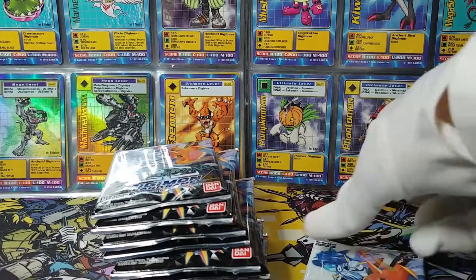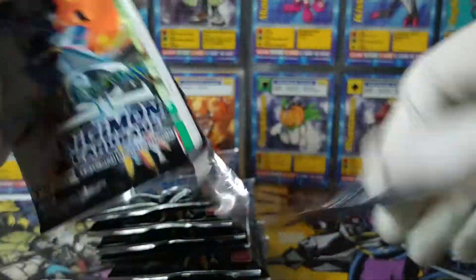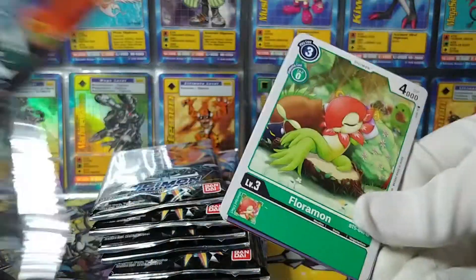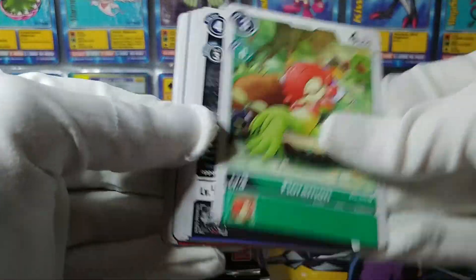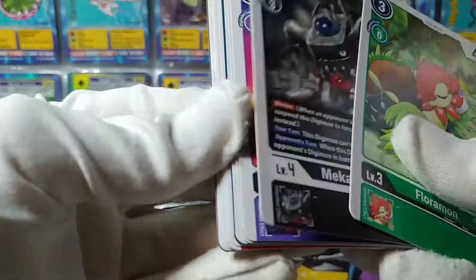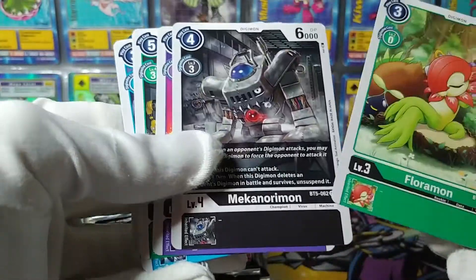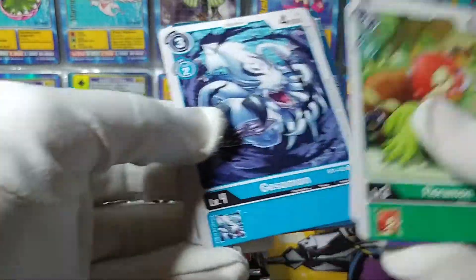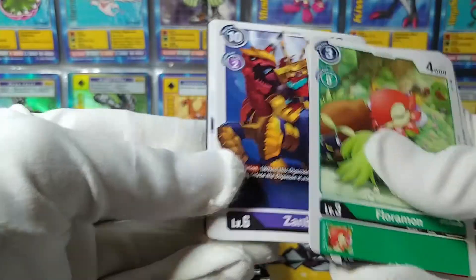This is the last pack of the first half of the box. We have not opened a secret rare and we have not opened an alt art. Maybe there's something good here, otherwise the second half is extremely stacked. Wait — Mecha Norimon is a common? Wow, I've never noticed that. Surprising, actually — it's quite a good card.